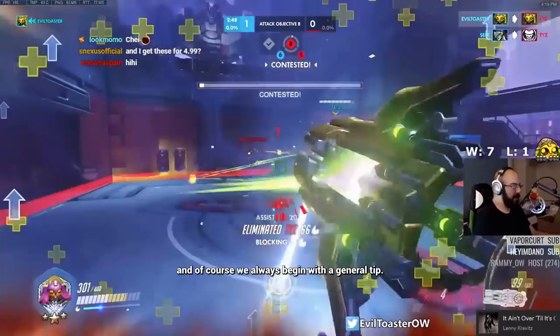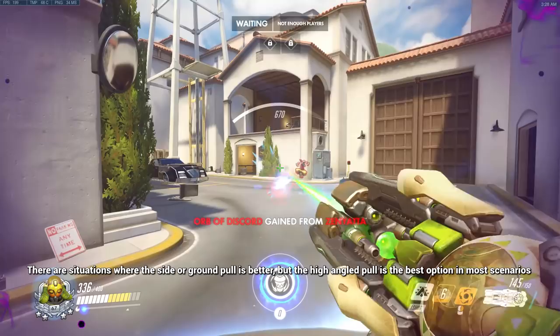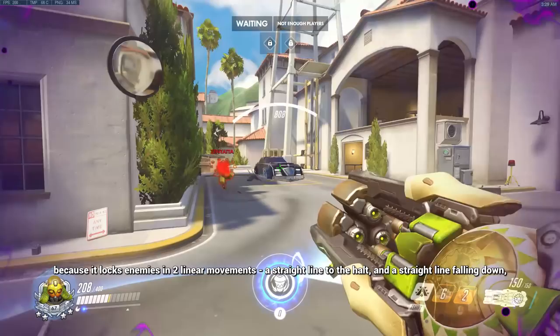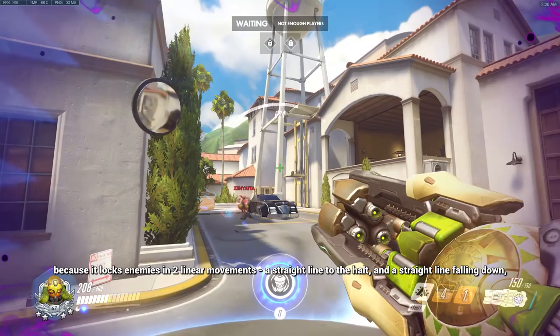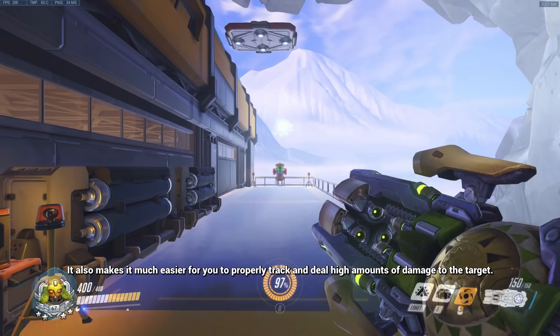A general tip to help you secure kills as Orisa is to use Halt above enemy heroes if possible. There are situations where a side or ground pull is better, but the high angle pull is the best option in most scenarios because it locks enemies into two linear movements: a straight line to the Halt and a straight line falling down, compared to one linear movement when pulling to the side or below. It also makes it much easier to track and deal high amounts of damage to the target. With that out of the way, let's get started.